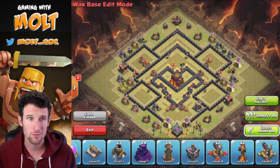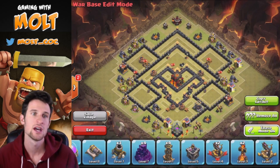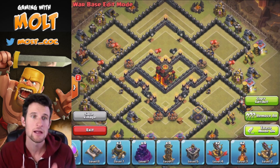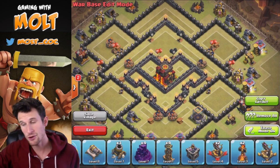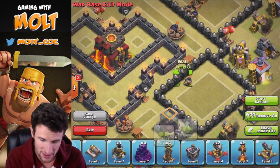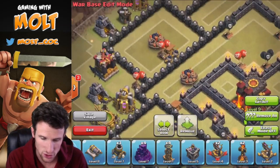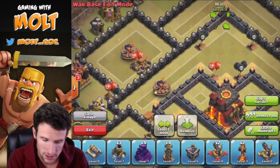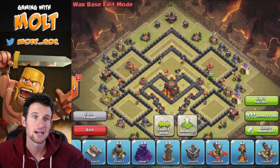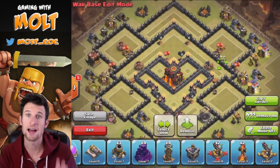I spent about 30 minutes working on this design and I think it's going to work really well with deterring troops from getting into the Town Hall. One of the biggest things you want to do is have as many walls as possible between the outer wall and your Town Hall. As you can see, I have at least three layers in most areas, and having big compartments like this helps when wall breakers try to come in and gives your defenses more time to shoot them.